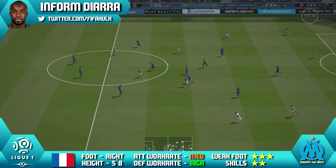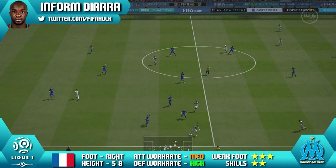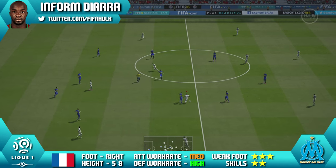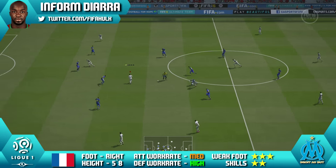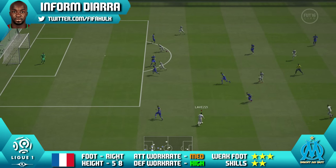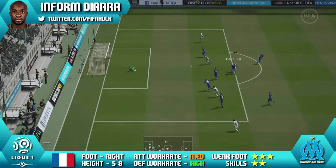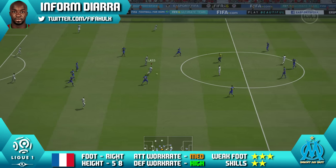Diara was a bit of a surprise inclusion in this week's Team of the Week, did pop up out of nowhere. But I do enjoy Ligue 1 so I did want to give him a try. He does actually have some good pace and decent agility and dribbling, making him a good mobile centre defensive mid who can bring the ball up through midfield. He has solid dribbling and 83 short pass and 80 long pass, so he's a great passer of the ball as well.